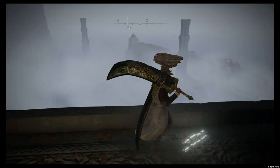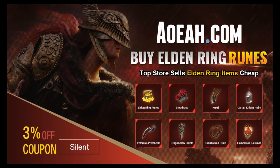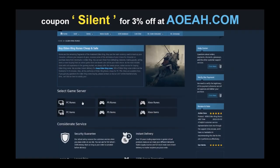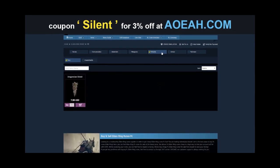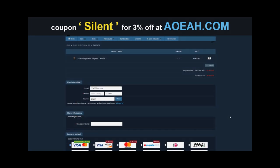If you're on New Game Plus, then you can get even 20 million. Shout out to the sponsor, which is AOEAH.com. If you want cheap runes, items, and anything in Elden Ring, check them out and use code SILENT for 3% off. But anyways, let's move on to this crazy rune farm.